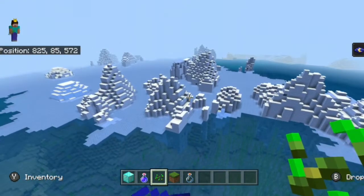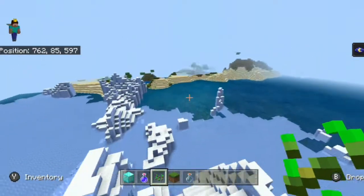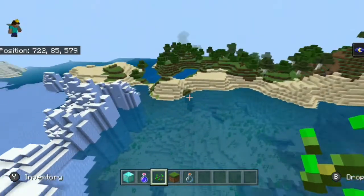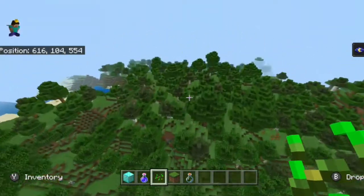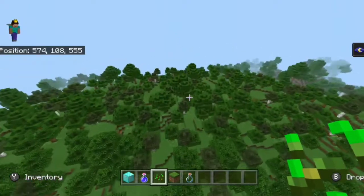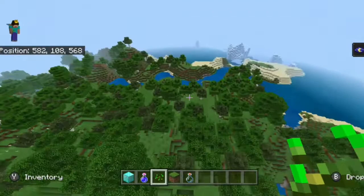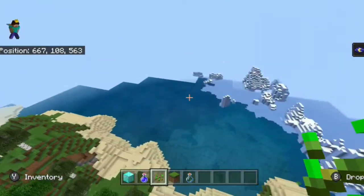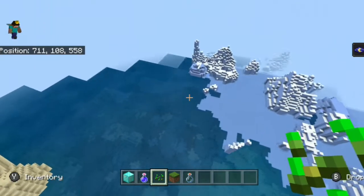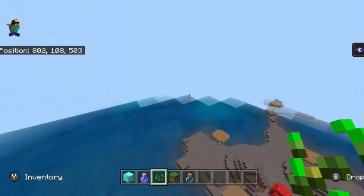On the coast of this first mushroom island there is an iceberg biome, so you also get packed ice, frosted ice, and even some more islands nearby — I didn't even know this was right here. If you want normal mainland really close to this massive mushroom island, then this is definitely the one I'd recommend.